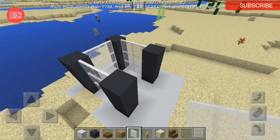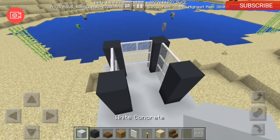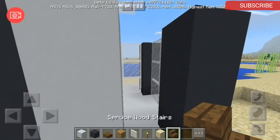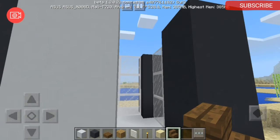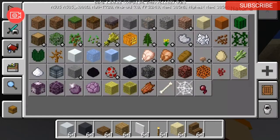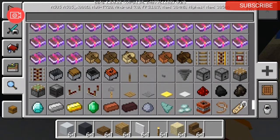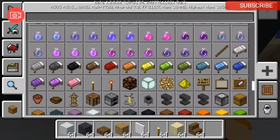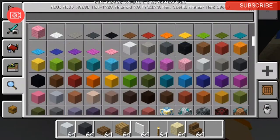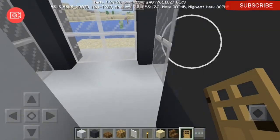Now for the back of the modern house, you're going to put white concrete here — one, two, three — and here one, two, three. And here you're going to put the door.